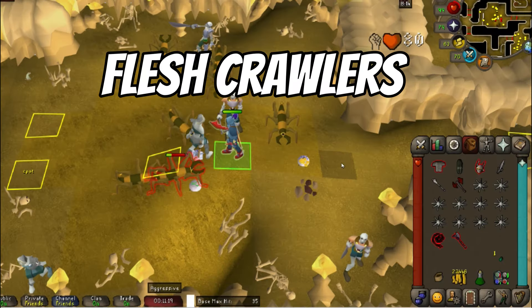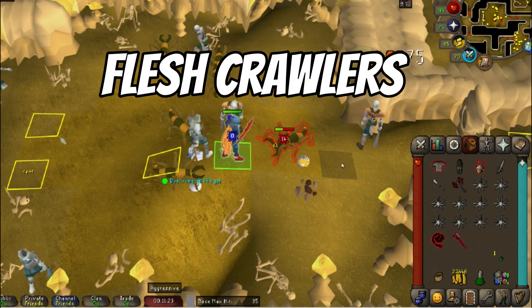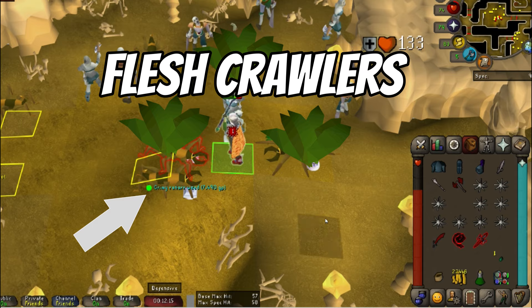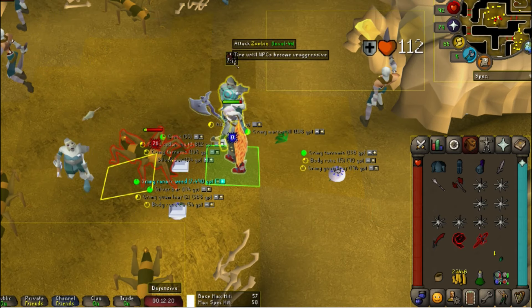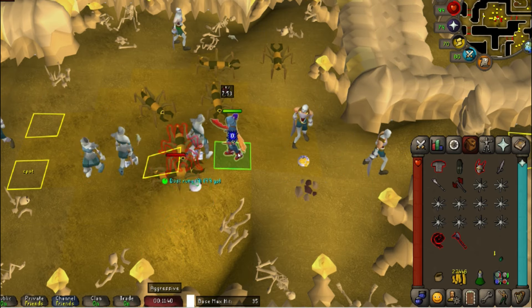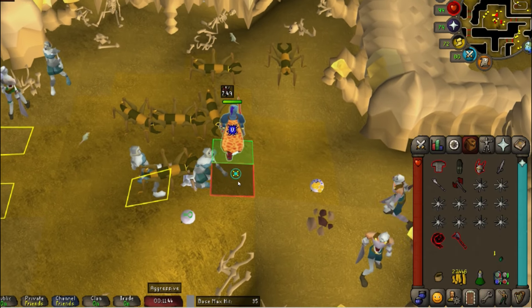Up first, we have Flesh Crawlers located in the Stronghold of Security. Don't doubt these mobs just because they're in free-to-play. When in members worlds, these guys drop ranar weeds, and they can be fought at an extremely low level. This AFK spot can stack your ranars very early in the game, and these mobs only hit one for their max hit, meaning you can last forever here while being AFK.